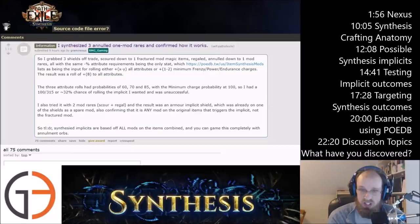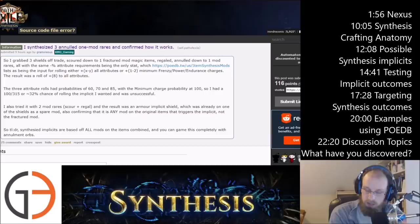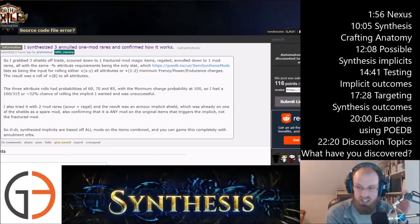That ends up being like a 35% more multiplier to a build. This is incredibly powerful stuff — it's taking a while for everybody to figure out, but once people figure this out, it's not going to be game-breaking in the sense that the game is trivialized, but it's going to be game-breaking in comparison to what we had available previously. If you could stick any stat on an implicit for a particular piece of gear, wouldn't you want to be able to do that? Synthesis allows us to do that.